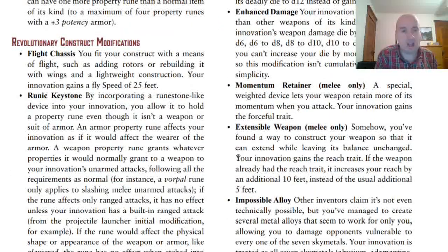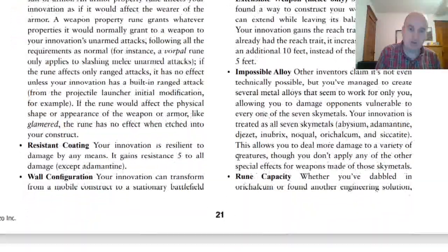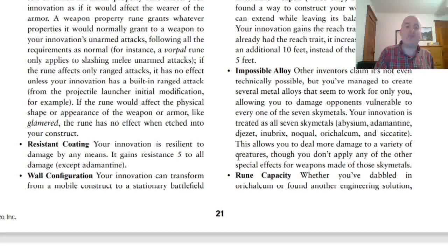For Revolutionary Construct Modifications: Flight Chassis gives your innovation a fly speed of 25 feet. Runic Keystone lets you put Property Runes on your Golem even though it isn't a weapon or suit of armor — an Armor Property Rune affects it as if it were the wearer, and a Weapon Property Rune grants its properties to your innovation's unarmed attacks following normal requirements. If the rune only affects ranged attacks, it has no effect unless the innovation has built-in ranged attacks. If the rune affects the physical appearance or shape of the weapon or armor, it has no effect on your Golem. Resistance Coating gives your Golem Resistance 5 to all damage except Adamantine.